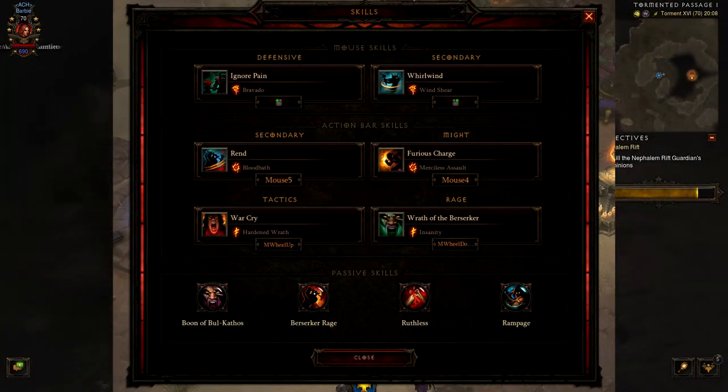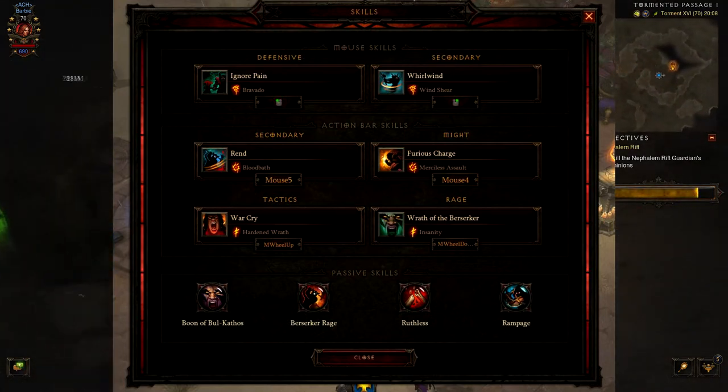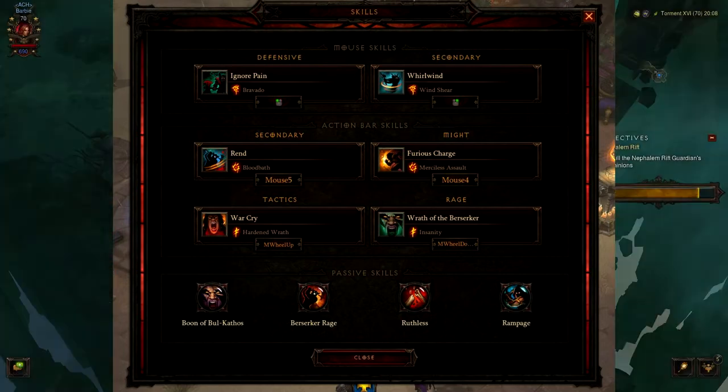For my passive skills, I am rocking Boon of the Bull Cathos, Berserker Rage, Ruthless, and Rampage.